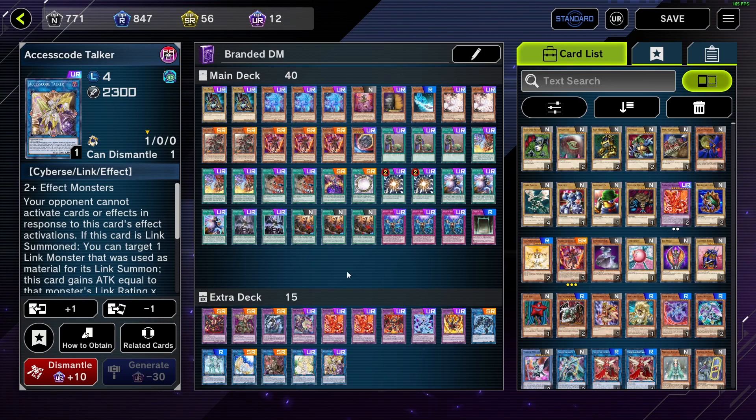Future changes I might make to this list if I keep playing past Platinum 5 — which I don't know if I will — will probably be: honestly, you could argue cutting Rod for just another hand trap. Or maybe cut an Upstart down to two and play a second Maxx C. That's also an option, or a third Ash, or a second Nibiru. Hand traps would probably be what I'd change — more generic hand traps, Ash, Imperm, Veiler. But other than that, I can't really complain about how this deck performed. Let me know what your current rank is on Master Duel, let me know if you guys enjoyed this, and let me know your opinion on the list. Leave a like and subscribe.